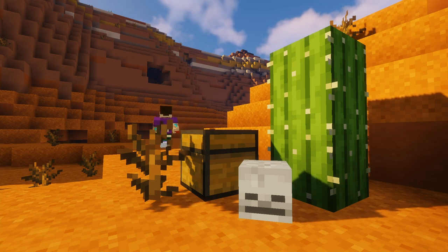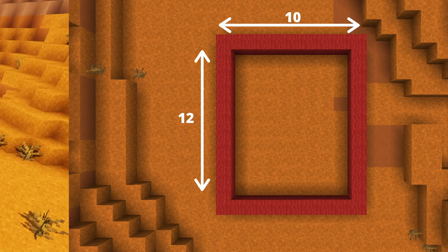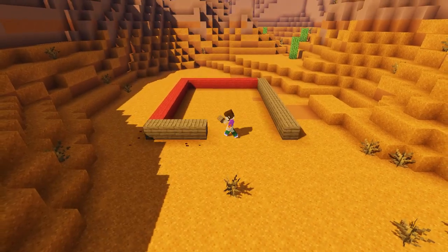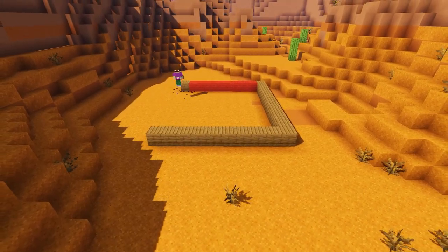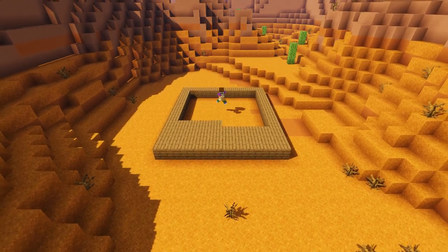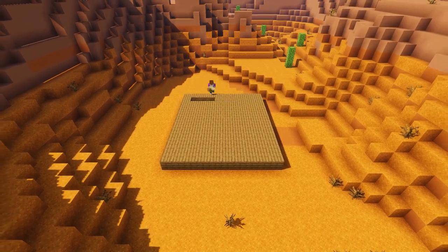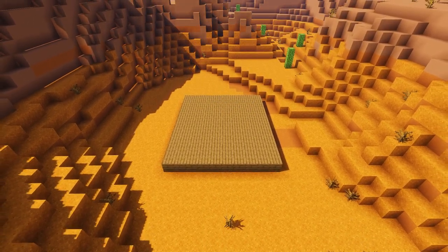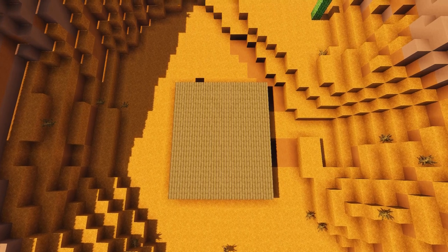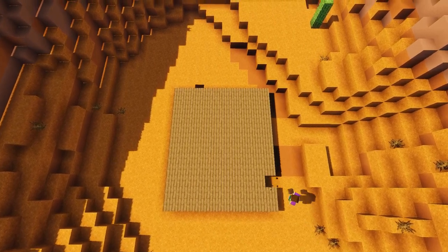To make this build you're going to need a 10 by 12 block area to clear out. First we're going to fill out our wooden base with some spruce planks to form that all-important raised boardwalk feature that we find in most Wild West buildings.